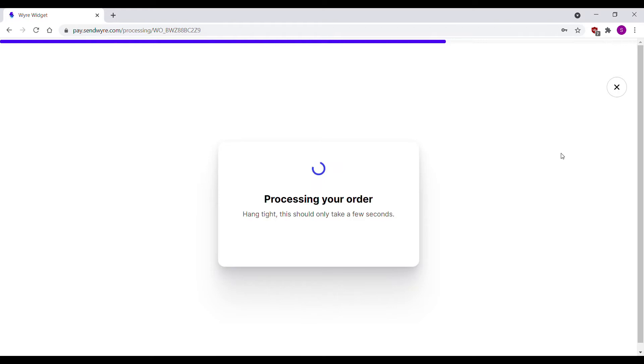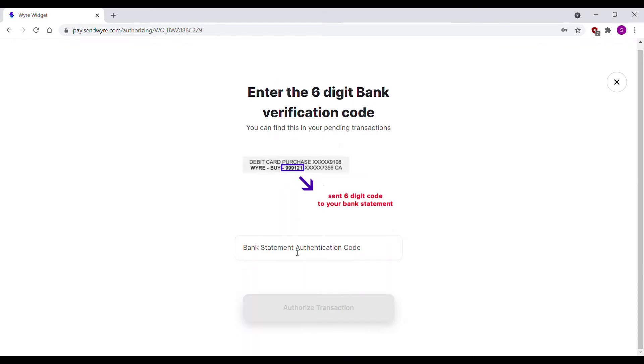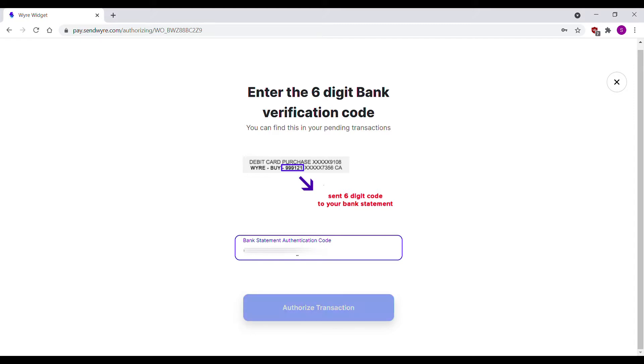After your order has been processed, you will be sent a six digit verification code. Enter that code and click authorized transaction. Open up your bank account and look for the wire transaction. Enter the first six digits from your bank statement into the authentication code box and click authorized transaction.